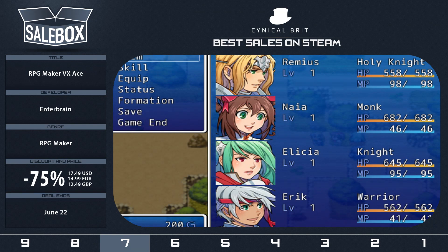RPG Maker VX Ace, 75% off. I got nothing, I'm sorry — it's even hard to find information on this online. It's a piece of software that allows you to create JRPGs, essentially. It's been used to make a bunch of fairly amateurish titles. It has a lot of preloaded assets, and if you want to make maybe a short RPG for your friends, it's probably one of the easier ways to do so. It's basically software, not really a game at all. Also, the DLC, even on sale, is $153 — outside of the sale it was more like $500. Just wow.